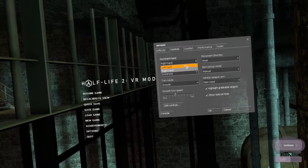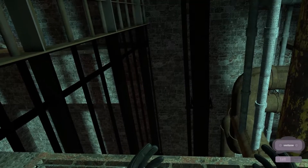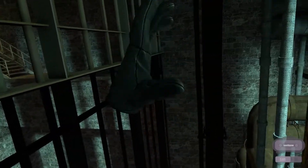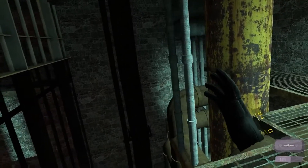The only downside is, if you're left-handed, as soon as you hit left hand — get out of that menu — now I'm rotating with this hand, I'm doing the crouch, I'm doing the jump, and I'm moving with this hand.